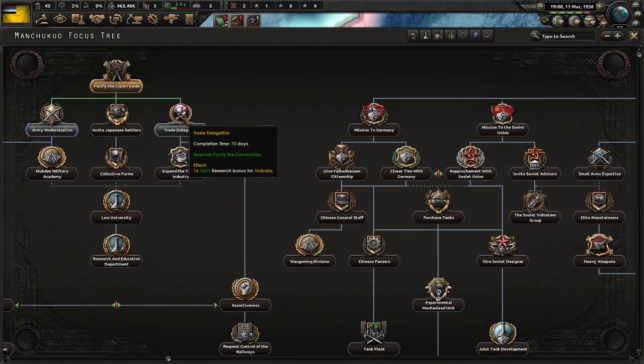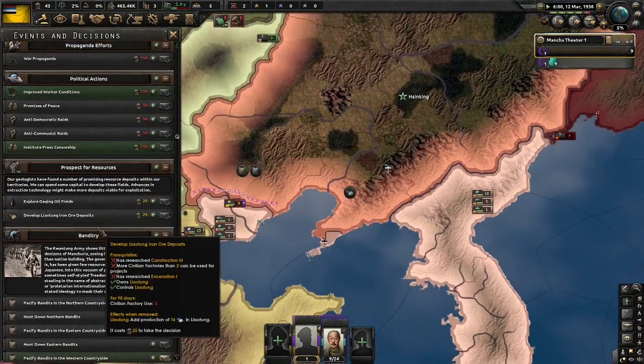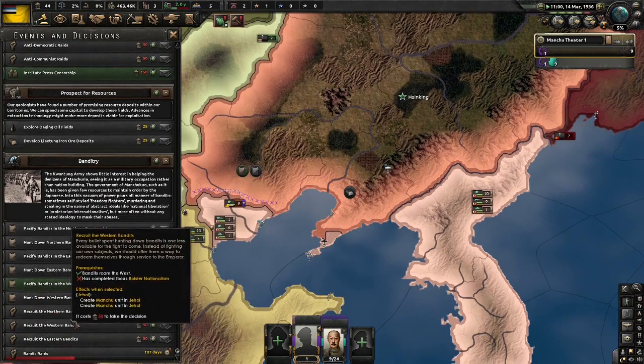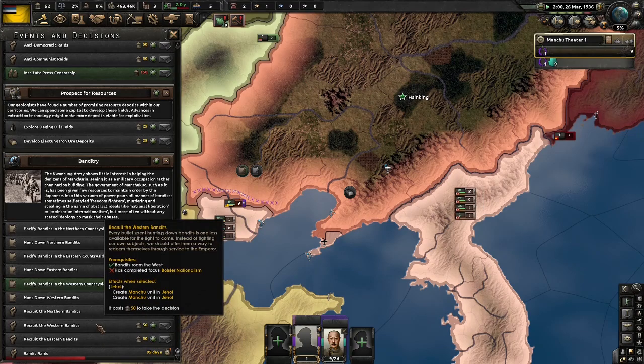We've now done Pacifying the Countryside, and now of course we will do Trade Delegation. You could do the pacification of the bandits, but we hope to recruit the bandits eventually. Yes, the bandits will do their raids, and if you're very unlucky, they will blow up your military factories. But they might not, so you'll just have to take the chance. In any case, it's not really worth it pacifying them when you can get the free units.